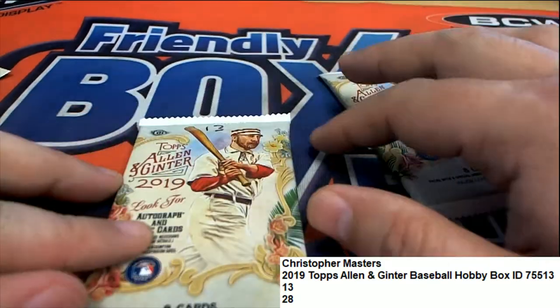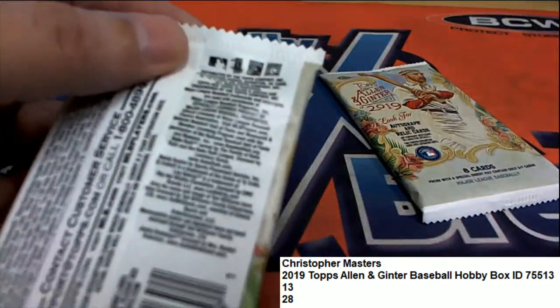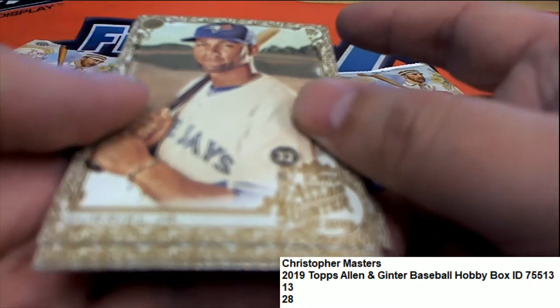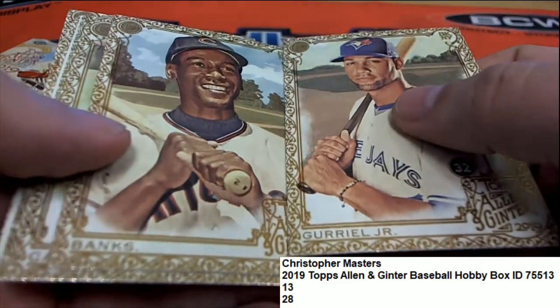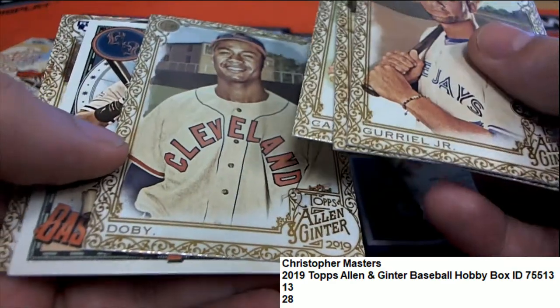Let's check number 13 and see if we can pull a hit out of here — good luck. Christopher is looking for treasure. Got the short print pack here — I think there's one per case, that's the ratio for these, one per case.